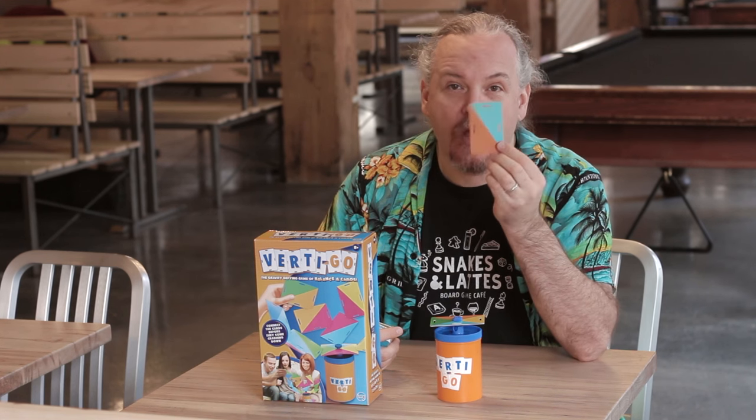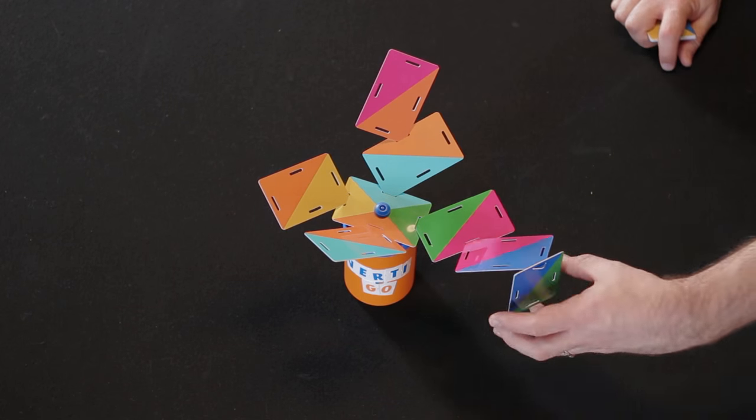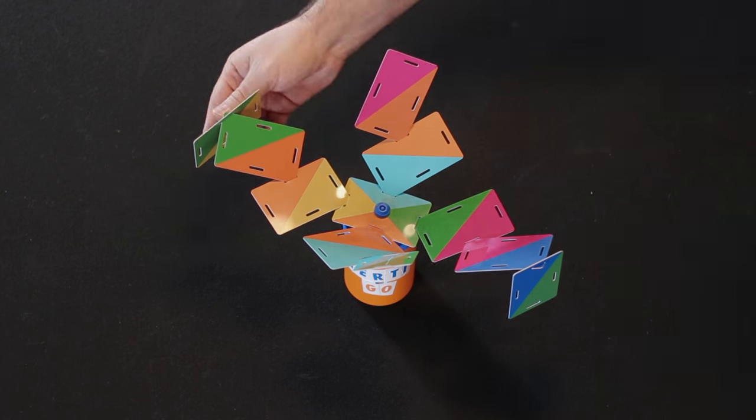Like Jenga before it, Vertigo is a fairly straightforward stacking game, but instead of using blocks, it uses these credit card-like sheets of plastic with holes slotted through. These allow you to fit the cards into each other, creating a variety of very complicated shapes.